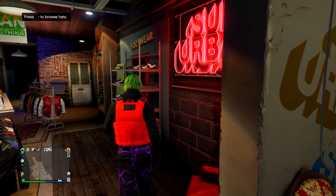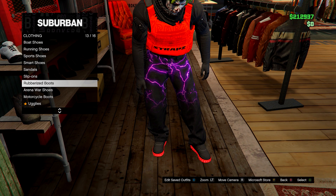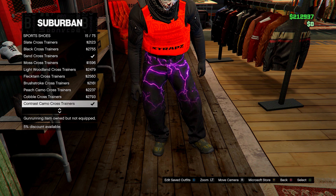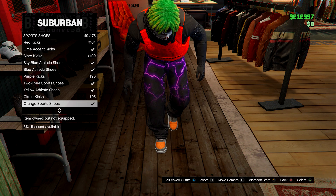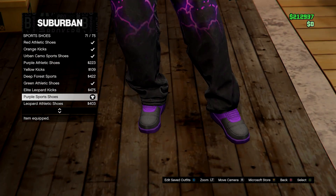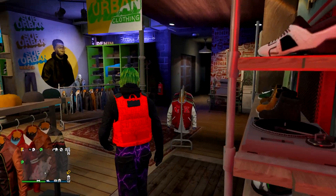After you have those, head over to the shoes section. Go down to sports shoes and find the purple sport shoes to match the jeans.